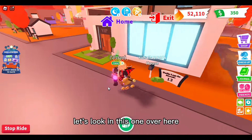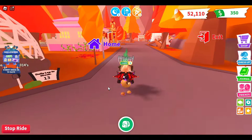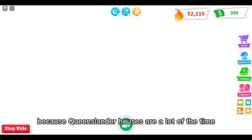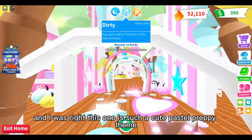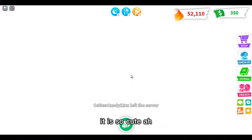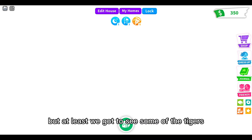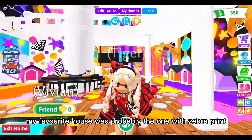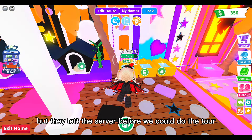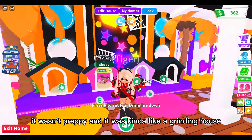Let's look in some of these over here. There's a pink Queenslander house opposite my house - I might go look in this one because Queenslander houses are a lot of the time really cute on the inside. And I was right - this one is such a cute pastel preppy theme, it's kind of half pastel preppy and half regular preppy. They just left the server while I was touring - that was such a cute house. My favorite house was probably the one with zebra print all over the walls, or maybe that last one.